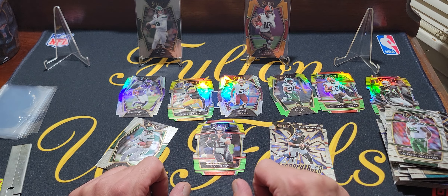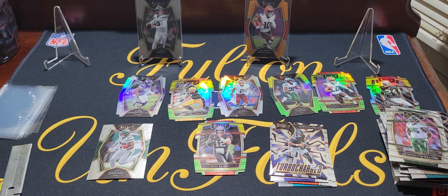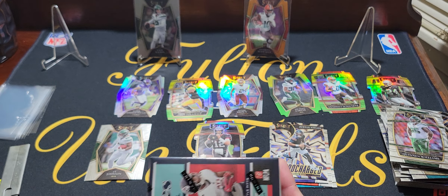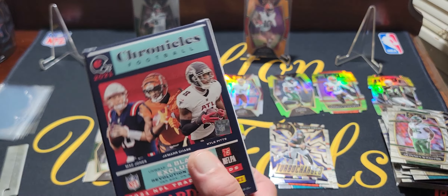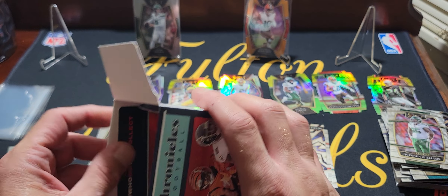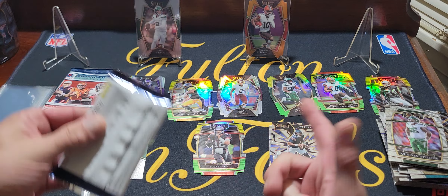Alright, we got something up our sleeve here — we're gonna open one of these Fanatics exclusive Chronicles blasters. These have been pretty sweet. I just got two at first thinking whatever, nobody cares about Chronicles, but then I opened a couple and you get a numbered card in each box, sometimes two. One box I got two prism blacks — one was a Jamar Chase silver and the other was a Mac Jones. So far I've been very pleased with these. Cross our fingers, here we go.